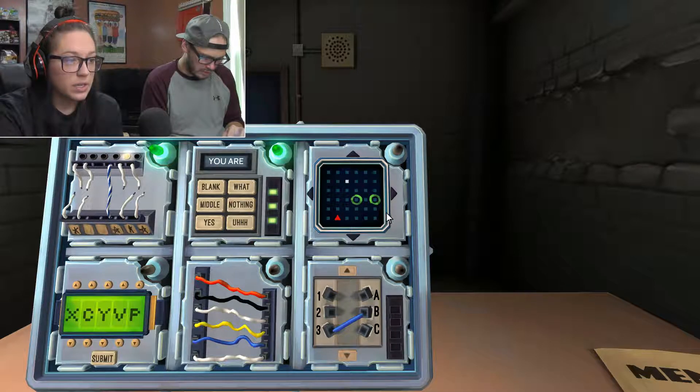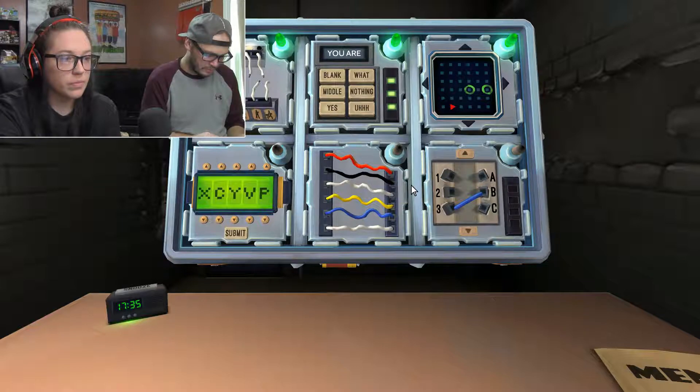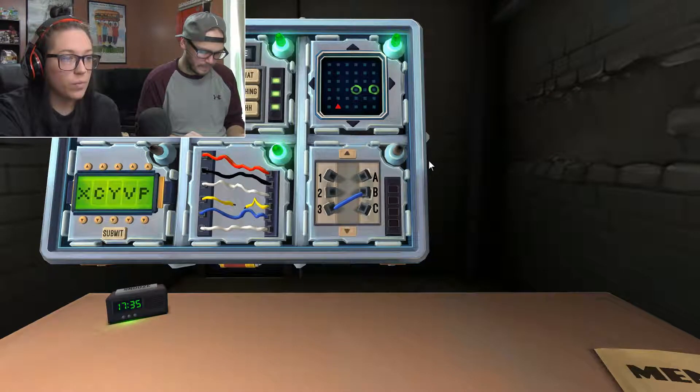The square is where you start — the triangle is where you're going. Down. Original wires. Six of them. Are there no yellow wires? There's one yellow. Is there more than one white? Yes. Cut the fourth wire. The 1, 2, 3, A, B, C wires — first blue: B.